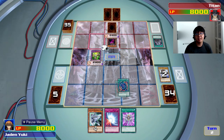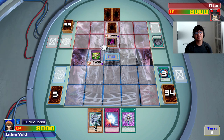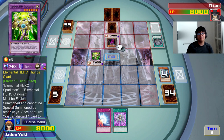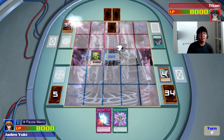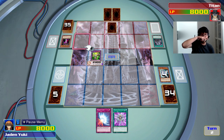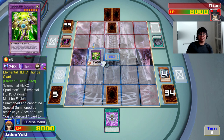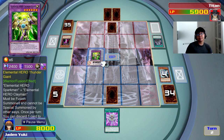Now let me take a good look at what this field spell is actually capable of. It doesn't seem capable of doing anything massive. So I'll now discard Bubble Man to destroy Infernal Queen Arc Fiend. She's rolling the dice and it's a 4! If it was a 2 or a 5, the effect would have been negated and my Thunder Giant would have been destroyed! What kind of crazy card is that? Now going into the battle phase, I'll just attack him directly.